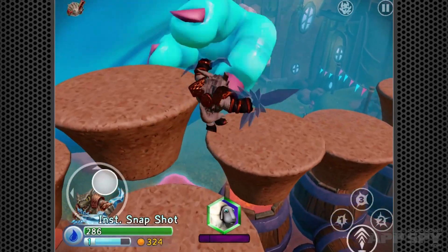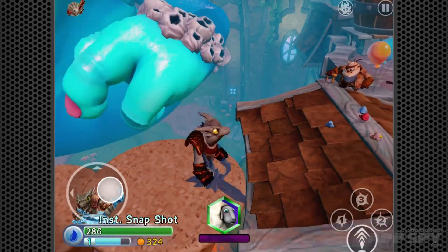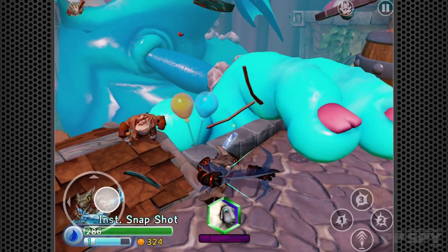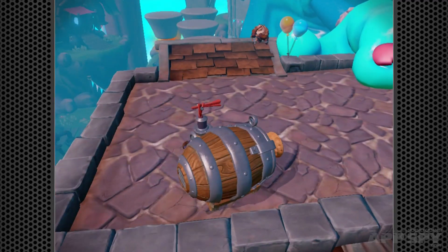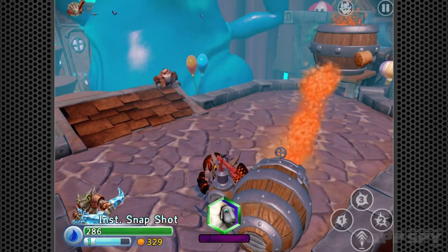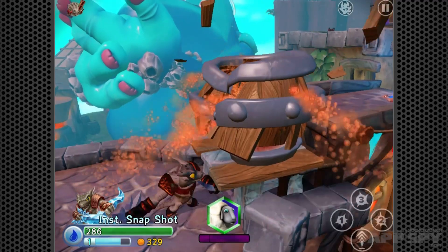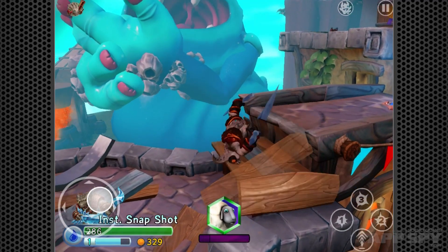It's always been tricky with 3D platformers — hard to guess which bit you're supposed to jump onto, especially when the camera is fixed. Made it! There are these things that let you lob a massive cork — if I press the exclamation point, boom! And then if I start laying into this thing I think I'm draining his power supply.